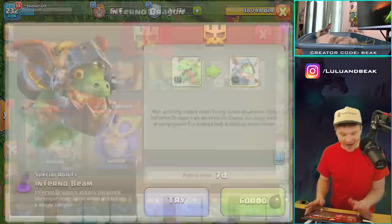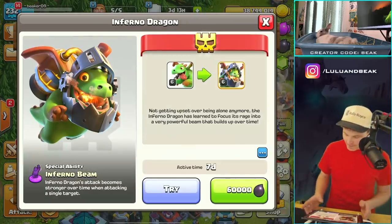My clan mate said to do the inferno dragon — let's get it! This thing's going to be sick. Boom, done.